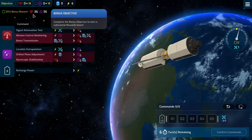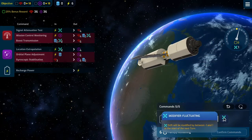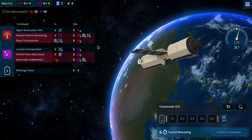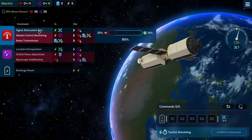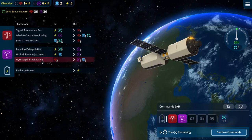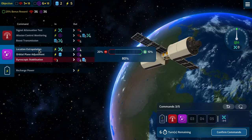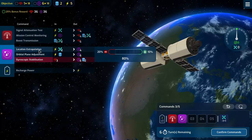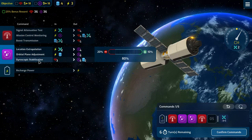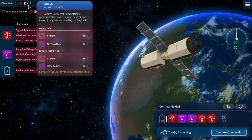We need to deal with drift: 36 comms, 36 nav, and we need to get our drift to exactly zero. It fluctuates minus one to one every turn. We have six turns and four commands per turn, but five on this turn. We'll do a signal attenuation test, a gyroscopic stabilization, then a location extrapolation and mission control monitoring. This is a power-heavy turn, and a boosting of the transmission, taking us to 11 and 9.